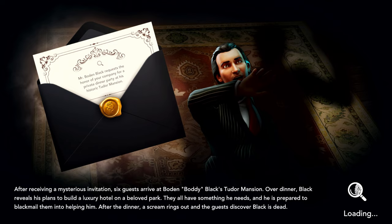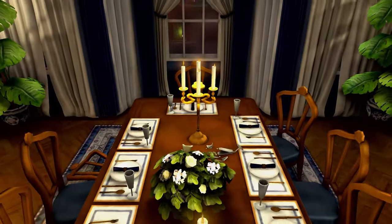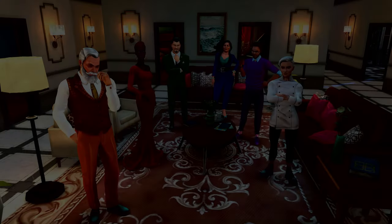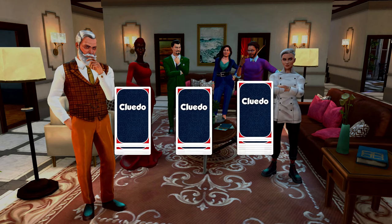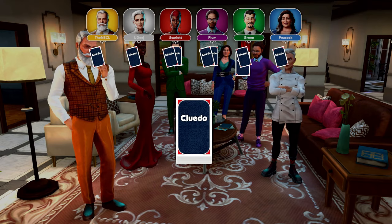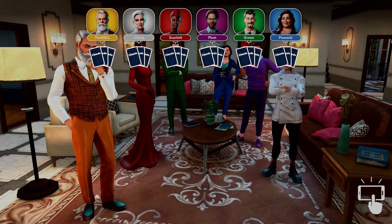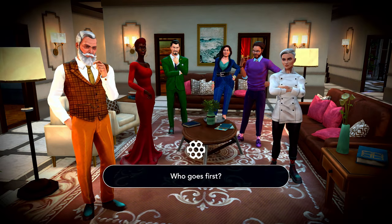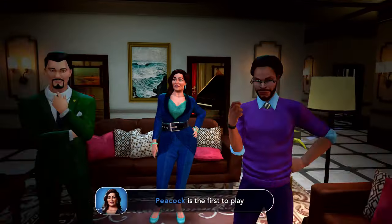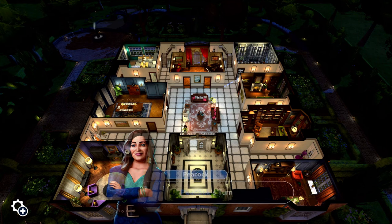Maybe I should have done difficulty like expert for the AI players. Like their turn starts and they go, 'Got an accusation! Both of you killed him, with the revolver and the rope in the study, and then you dragged her to the dining hall to finish the job.' Can you imagine a dogpile of all six of these people with their respective weapons just going to town on this guy? He really pissed some people off.